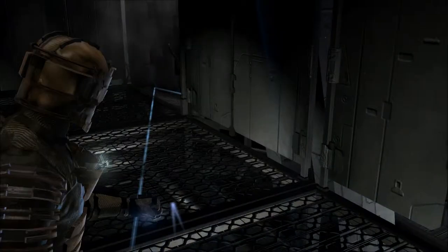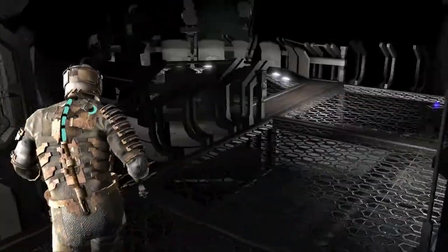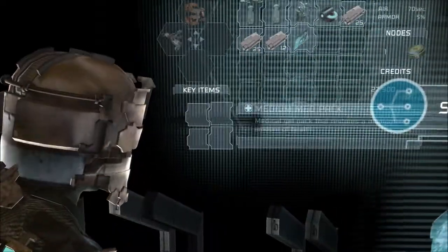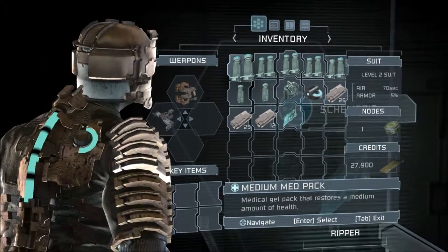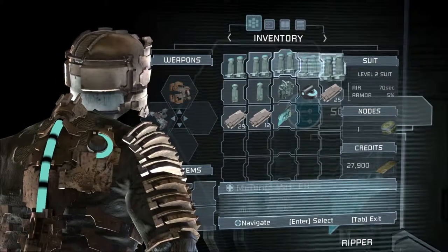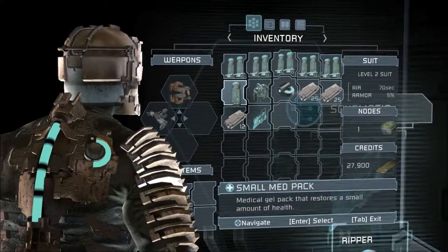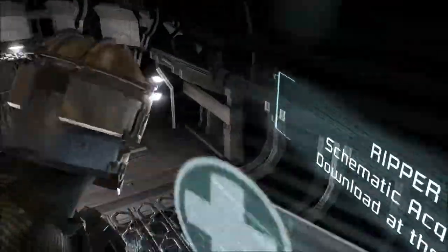Where do you want me to go? This way - I can't even see that way. A save station - I don't think I need to use that just yet. A ripper schematic - inventory's full. I need to drop something - select and then drop that. I need to hold my mouse, this is why it's taking me a little bit. Pick up the ripper schematic - thank you.